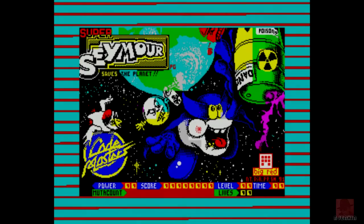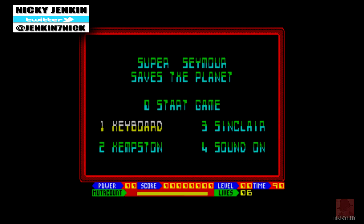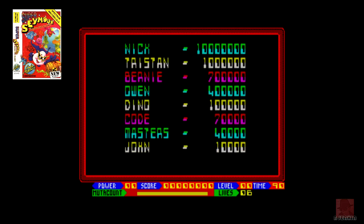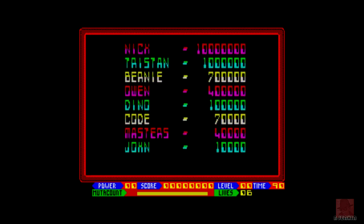Good day everyone, a very warm welcome to you. My name is Nick. We're on the ZX Spectrum looking at a game called Super Seymour Saves the Planet, published by Codemasters in 1991. It's a platformer which reminds me a little bit of Bomb Jack. It also came out on the Amiga, Atari ST, and the Commodore 64. Seymour is a character who must clear the world of toxic waste and toxic mutants.